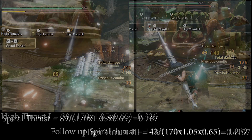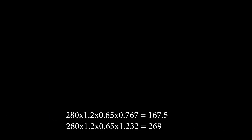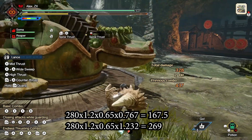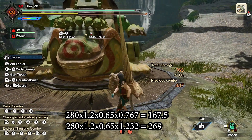Let's put two more moves: Spiral Thrust and the follow-up attack. Spiral Thrust has a multiplier of 0.767, and the follow-up 1.232. As another example, we can take this Diablo's lance, which has 280 damage. Its sharpness is going to be 1.2, monster part the same 0.65. We are going to use Spiral Thrust 0.767 on the first attack, and 1.232 on the second. I'm going to leave the math on the screen so you can check it. That is the basic idea of how to calculate every attack multiplier.